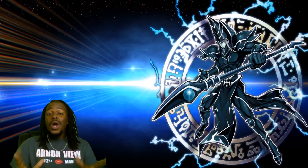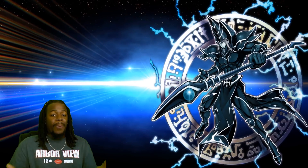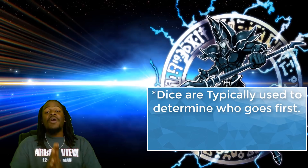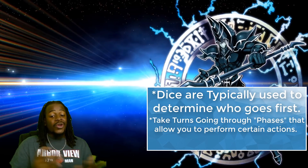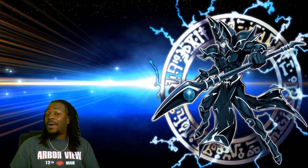Now that we're done explaining the win conditions and identifying card types, you're going to want to find yourself an opponent and determine who goes first. You'll probably determine this by rolling dice and seeing who has the highest number — that player gets to choose who goes first. From there, you'll take turns going through phases of the game. Want to learn about the phases? You'll have to stick around for the next video where I explain in depth how that works.